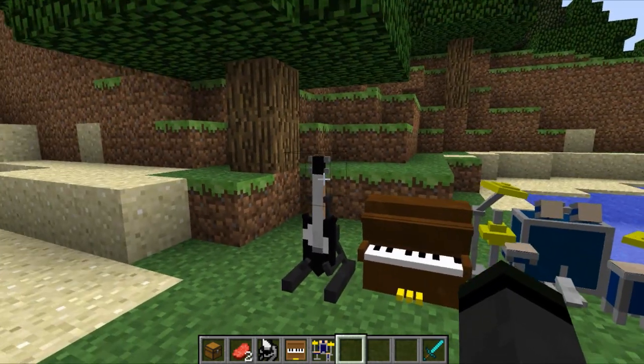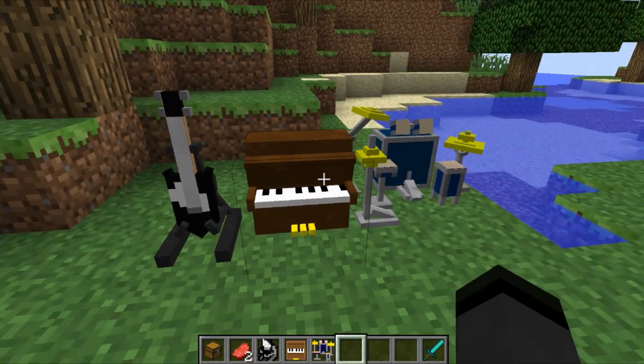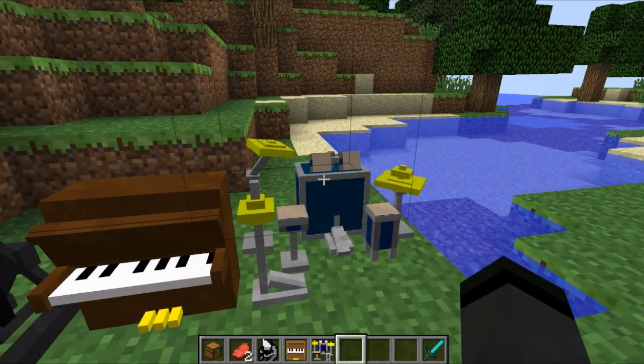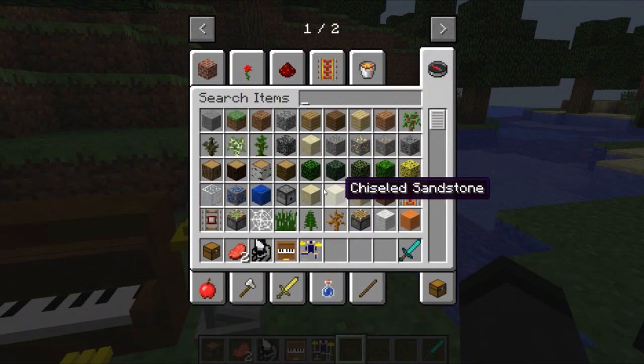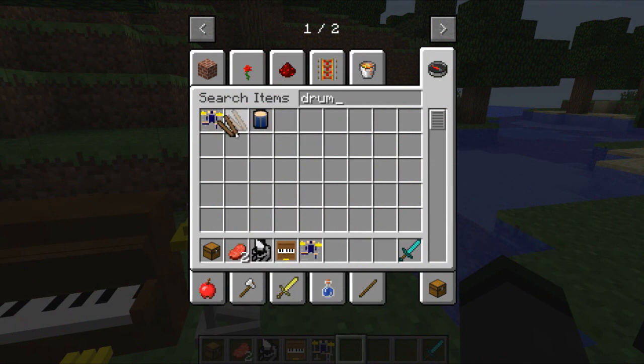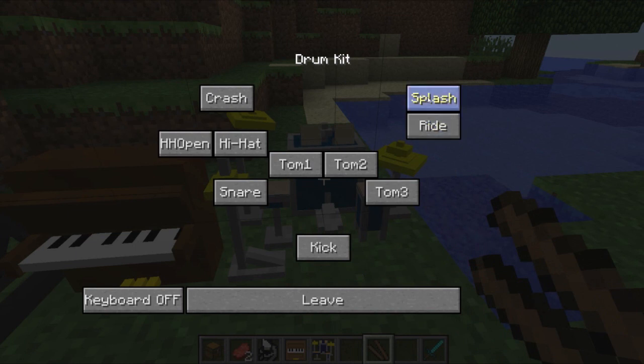Personally I prefer the guitar even though it's harder to play — obviously you look cooler. You can't really look good whilst playing the piano. The drums are really cool though. If you try and right-click on them it won't do anything — what you need to do is go ahead and grab drum sticks first.